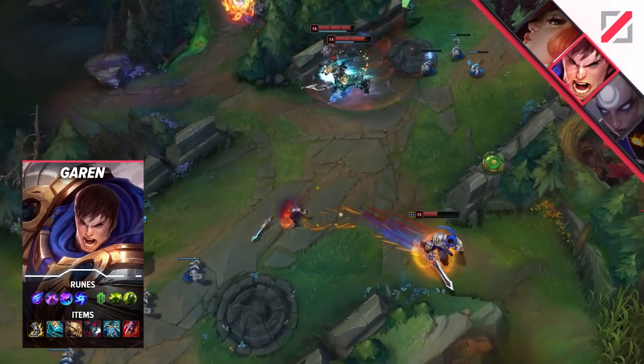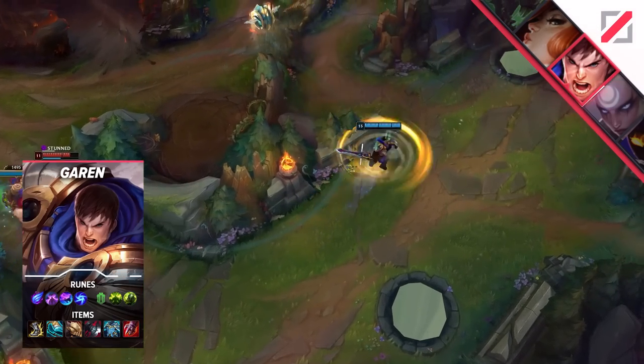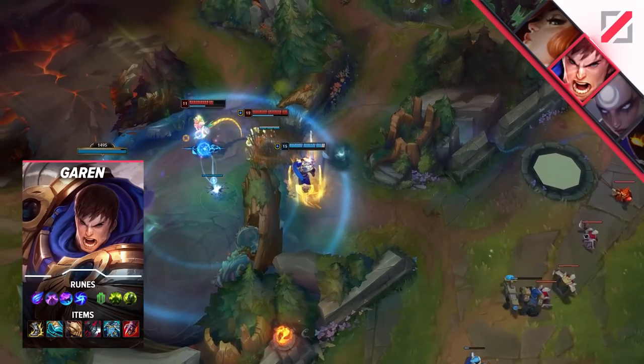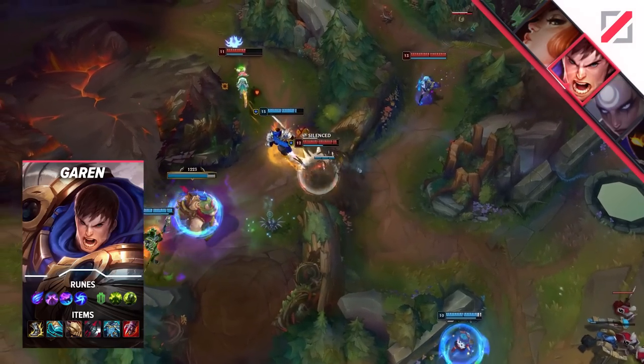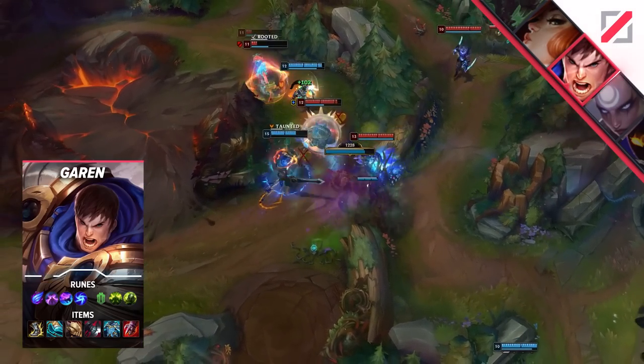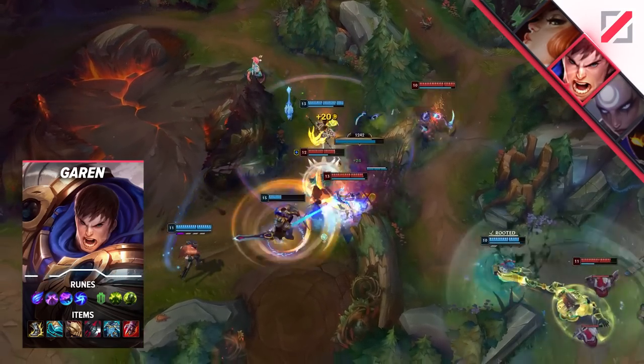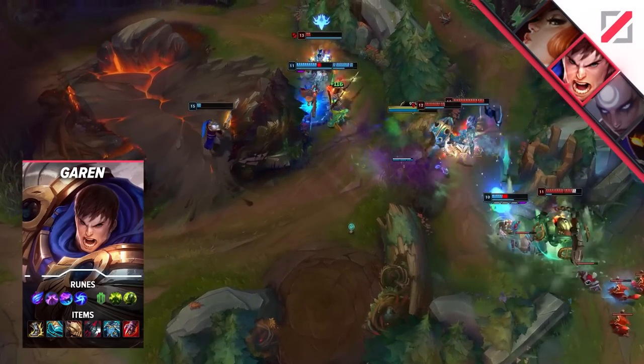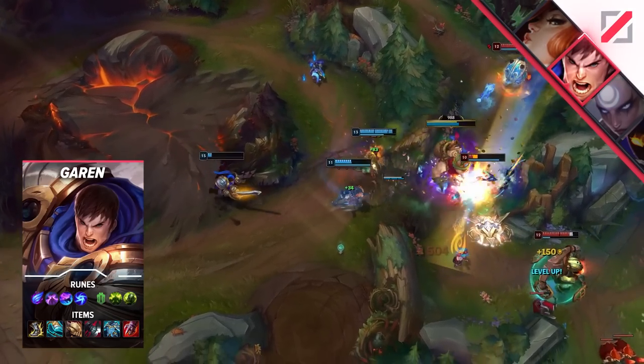For the build here, we have your standard damage into kinda tanky thing going on, but that's not the only way to play Garen. Most people think that Garen falls off, and he kind of does — at least, he does if you don't keep building up damage. You can do a more high-risk, high-reward build by going glass cannon, with PD and Mortal Reminder coming right after Stridebreaker, then Cleaver, and whatever you think you need last after that.